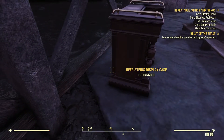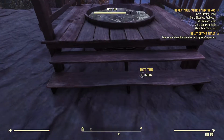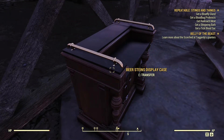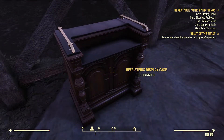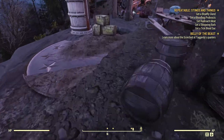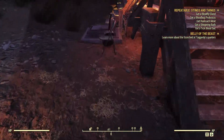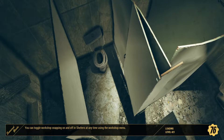We didn't know that, so most probably in some of my next review series I will find some beer mugs and put them on this beer stein display case. We could also try to put the display case inside our vault to see how it looks.